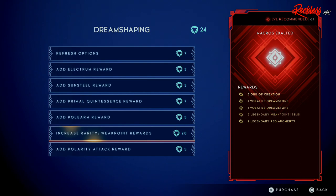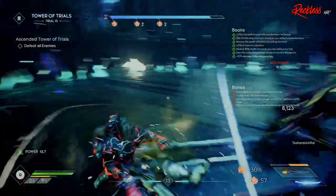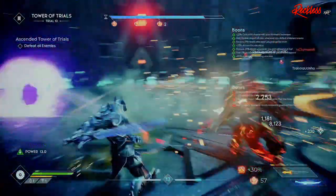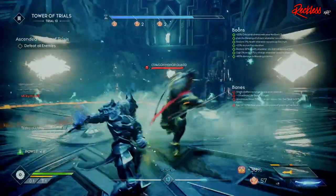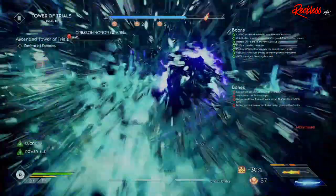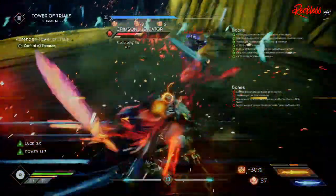You can also upgrade a reward several times to get a better rarity — for example, upgrading a rare weak point item into an epic weak point item. We also have what are called Volatile Dreamstones. These are one-time use Dreamstones found within regular Dreamstones. To get a Volatile Dreamstone you have to beat the original Dreamstone, even if you've already beaten it before, and the Volatile Dreamstone will be given as a reward. Volatile Dreamstones have different rarities — rare, epic, or legendary — and have one to three random positive modifiers on them. Everything about regular Dreamstones also applies to Volatile Dreamstones.